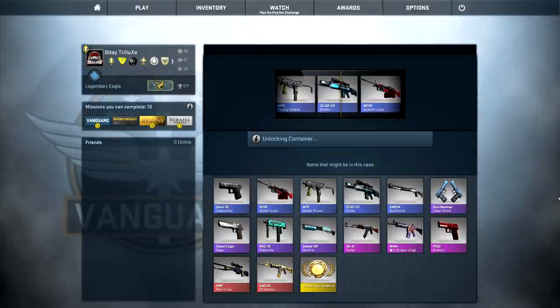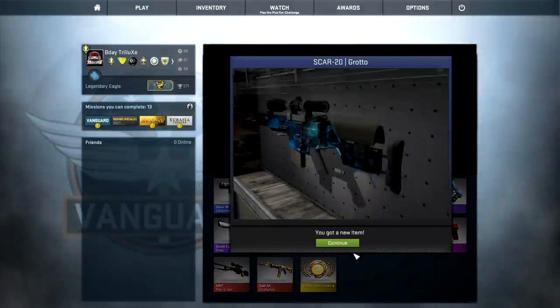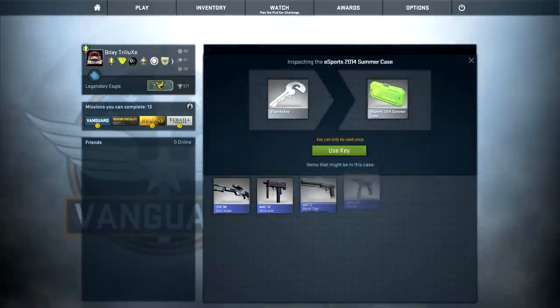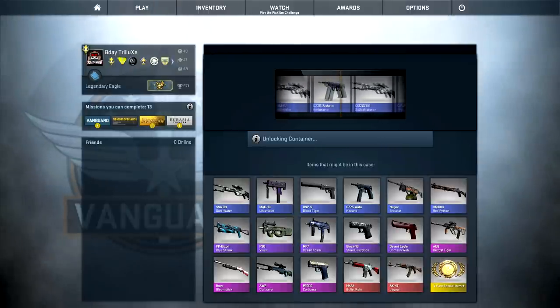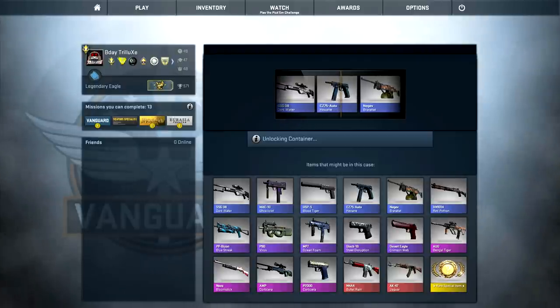But it'll be a SCAR Training Roto. Alright, the first 5 cases - one case each - nothing special from that yet. Let's move on with all these cases. I think the Esports case probably has the worst skins looking at all of these cases, and it's the heck same.